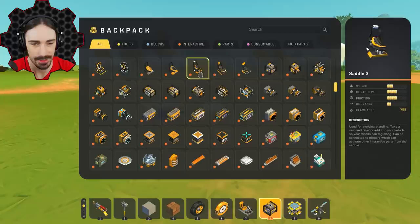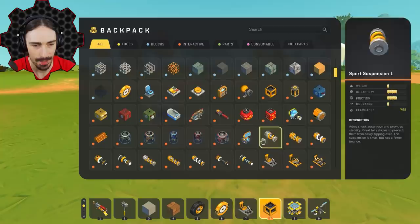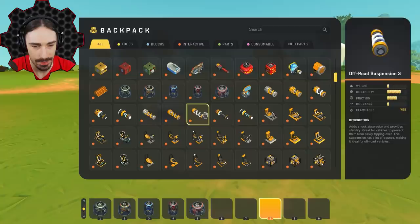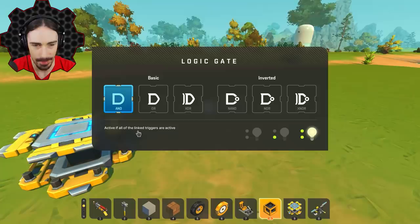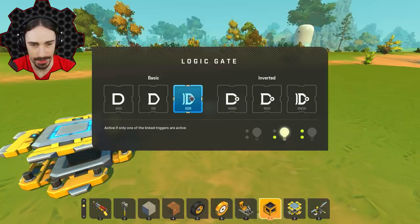We all know what we're waiting for — bot spawners. Presumably somewhere in here there will be new parts like bot spawners, ammo containers, water containers and water guns. The logic gate menu has also been updated. Here they are — the bot spawners! There's also a beacon you can use in creative mode. There's a whole section for all these bots. We have red tape bots too — I didn't think about those. I really like this new logic gate menu — it gives you a quick visual reference for how each gate works.